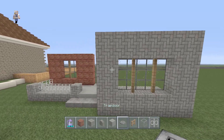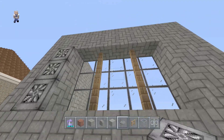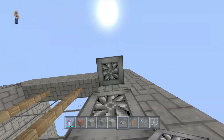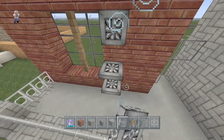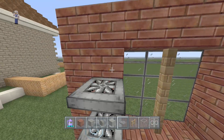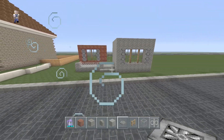We're going to take the trap doors and place them on the block closest to the window — these kind of act as shutters. We can do this with all these windows over here as well. As you can tell, that small detail actually makes a big difference.